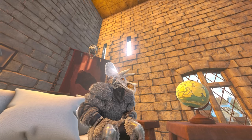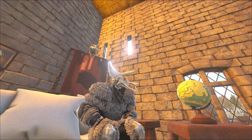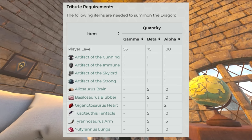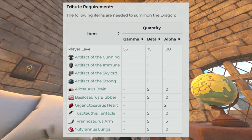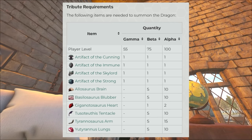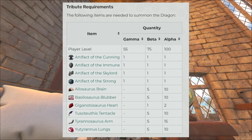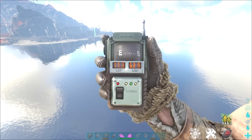Finally the Dragon boss is next — but it's not the last boss. The tribute you'll need includes: the Hati Relic, the Skull Relic, the Artifacts of the Cunning, Immune, Skylord, and Strong. The dino tribute is Allosaurus Brains, Basilosaurus Blubber, Utyranus Lungs, Rex Arms, Tusoteuthis Tentacles (the Octopus), and Giganotosaurus Hearts. Here's how many of each item you'll need for each difficulty — Gamma, Beta, and Alpha.